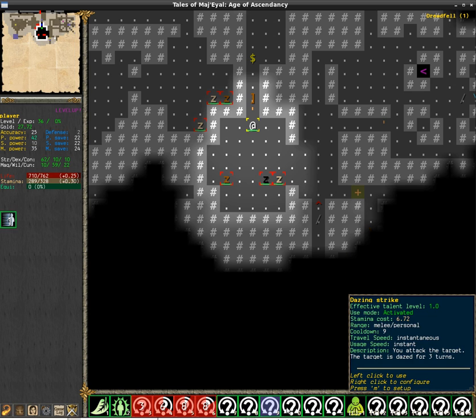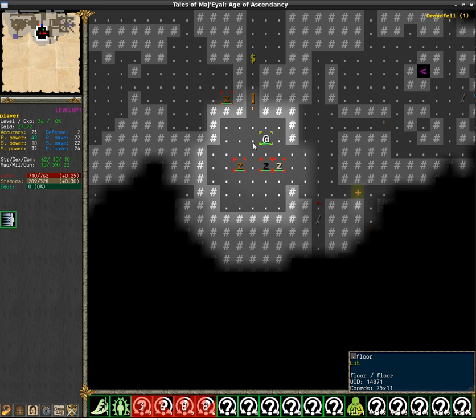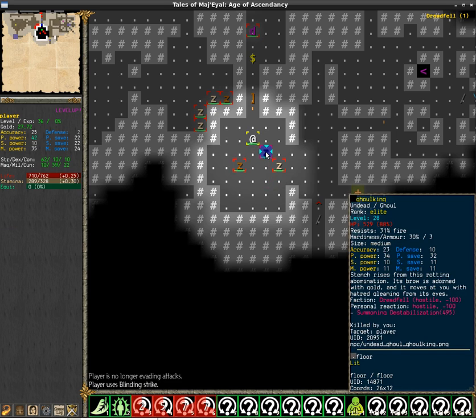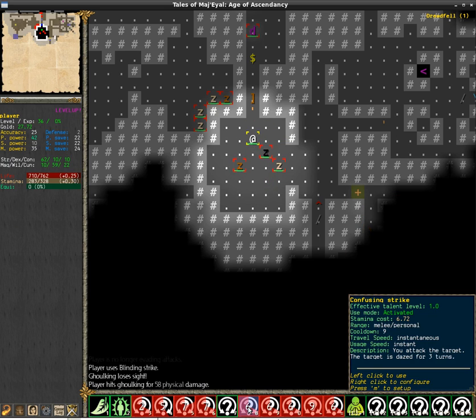Then there are the disabling strikes. These are simple basic attacks that also apply conditions like disarming or confusing. They share a cooldown of five turns, so if I use Confusing Strike then Dazing Strike, Disarming Strike, Blinding Strike, and Silencing Strike will all go on cooldown. So I'll blind the gulking and you'll notice that these all have a cooldown now.